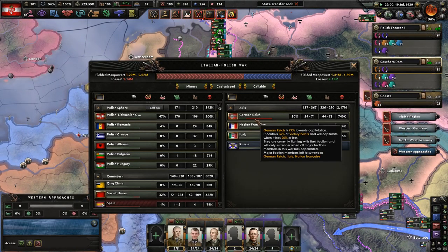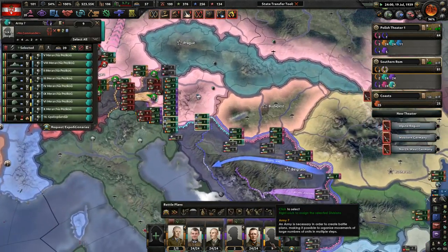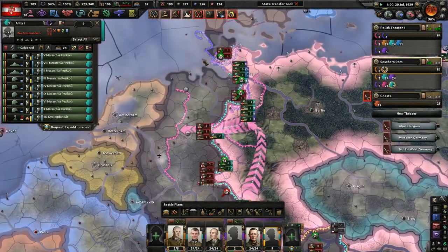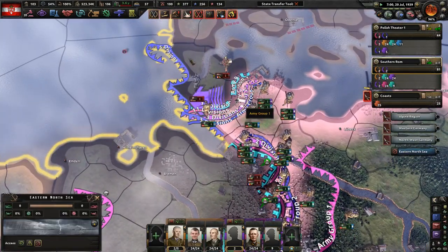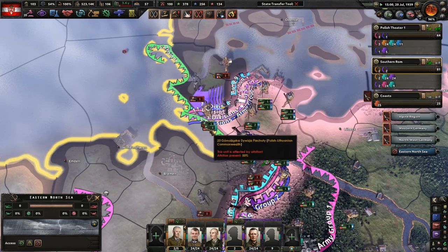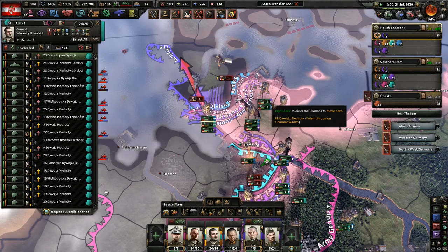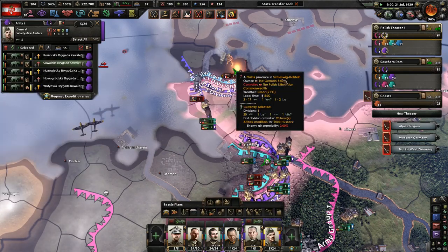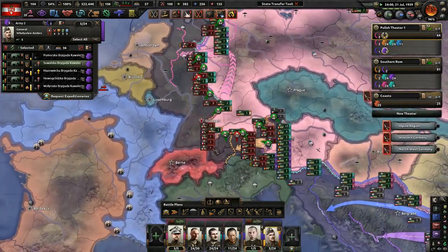Stuttgart is ours. They're 79% of the way towards capitulation, and our horses are doing a great job in the north - I want them to take the rest of Kiel and its beautiful canal. I've never been to Germany, would love to go someday. The French motorized divisions are not having a good time. Germany's never looked better.